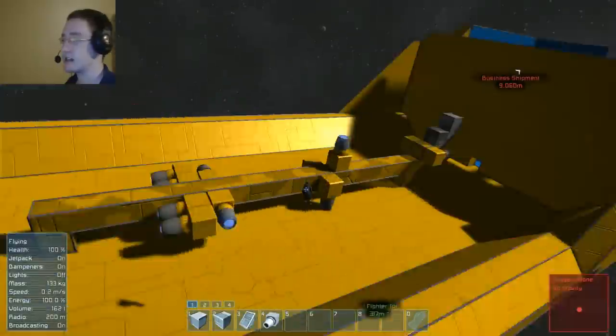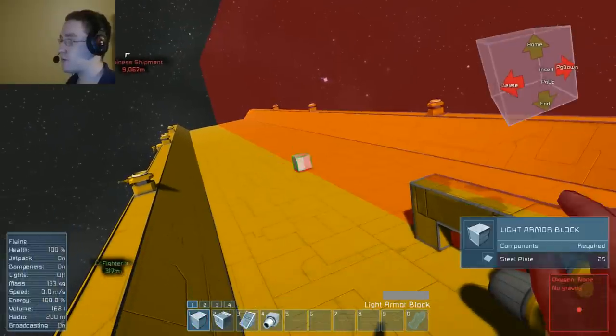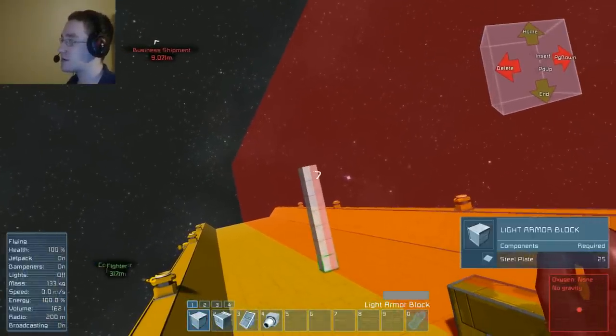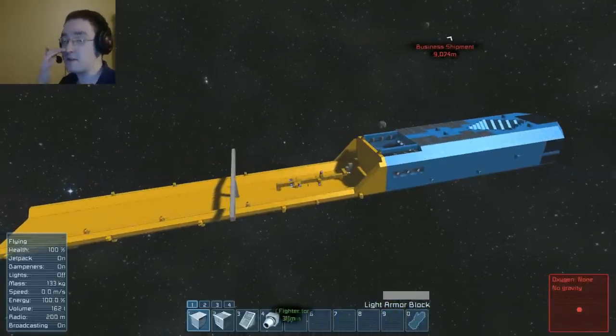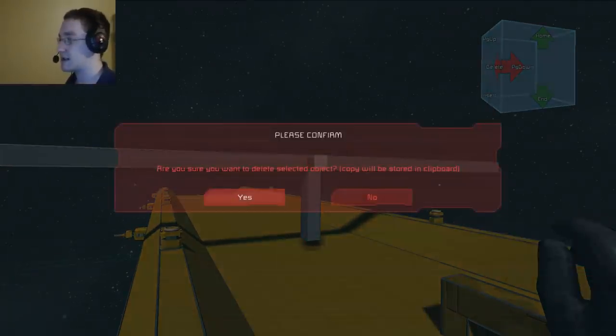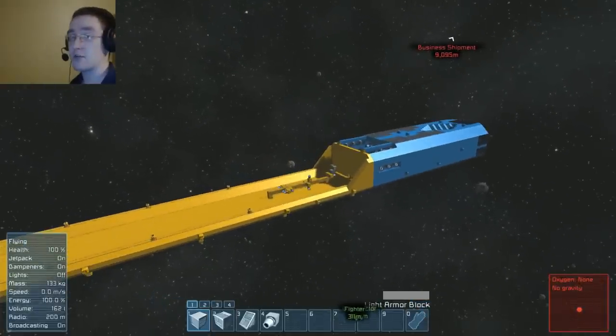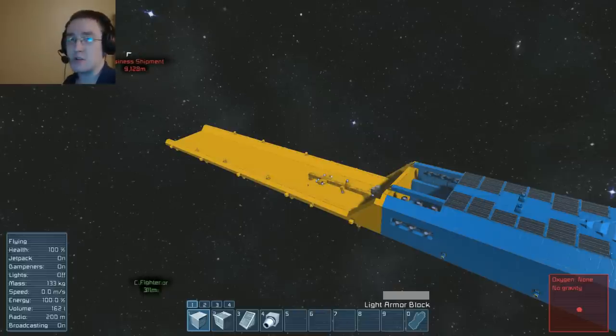And here, obviously, is the construction yard. The reason it's open like this is so that if you really wanted to, you can build a ship and not be limited in any way by the size of the ship you want to build. So for all intents and purposes, you can build another mobile shipyard, or you can build a giant battleship on the back of your ship, or two cruisers, or two destroyers.